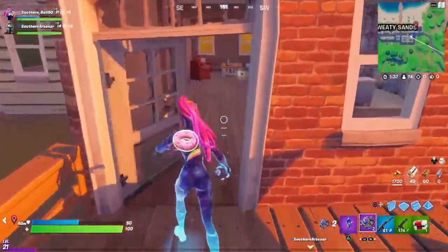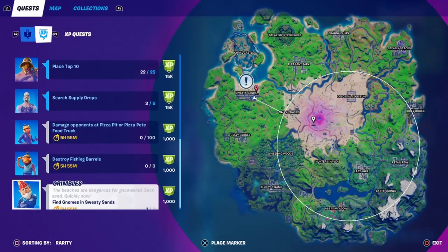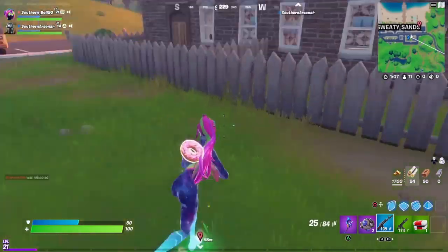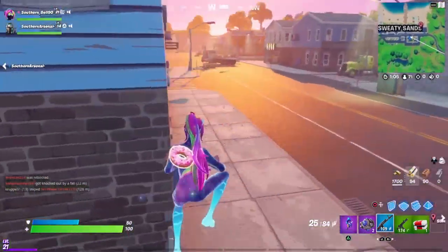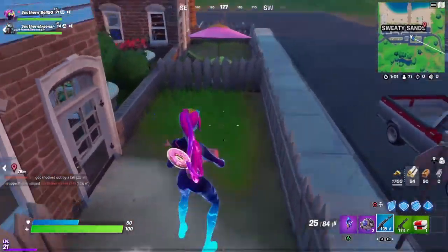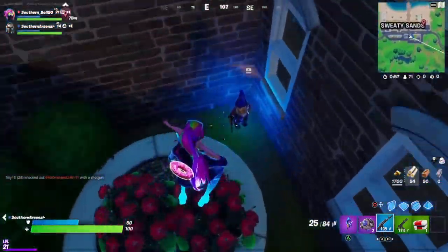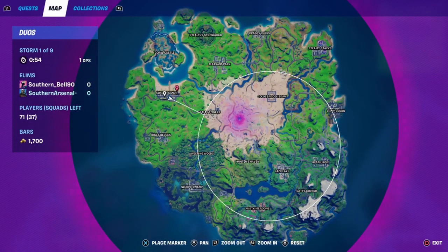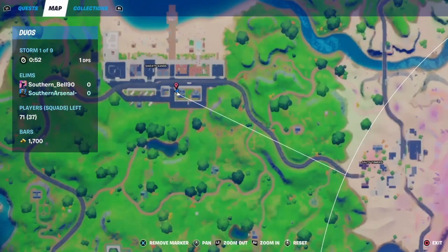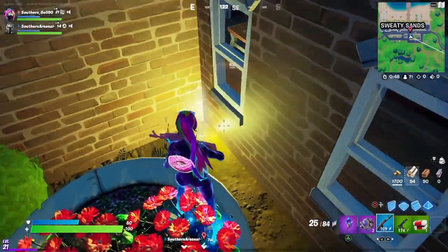The next one is going to be over here at these houses. There are three of these gnomes to get, by the way. The next one's going to be over by these houses — it's actually going to be the second one. The blue house that has this big bush where there used to be a chest now has the gnome.